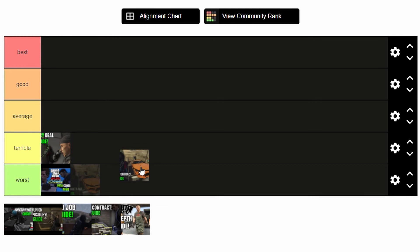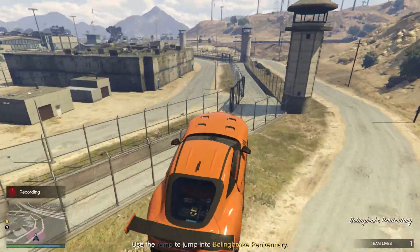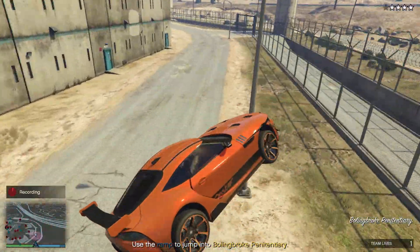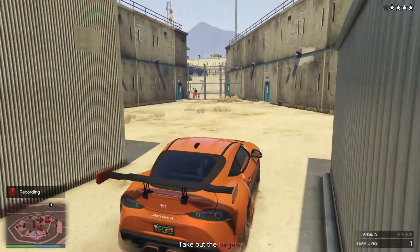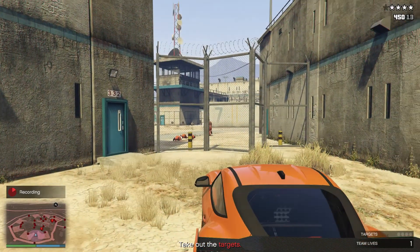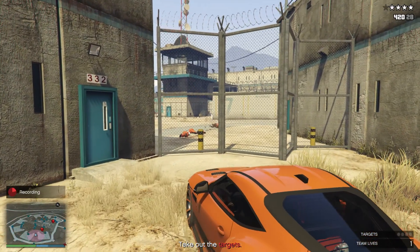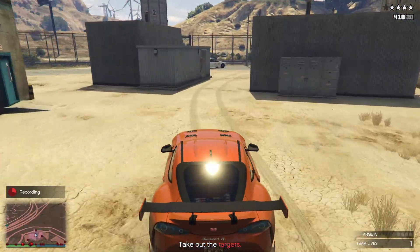Now we have Prison Break. This contract is setting its place in Average. The whole contract was awesome — I genuinely enjoyed it. It gave huge Fast and Furious vibes throughout. I mean, jumping into a prison via a ramp, who doesn't love that? We have had a prison contract before with the Prison Break heist, but this contract actually pays more than that heist itself, which is kind of funny, and rightfully so — it's a lot better.